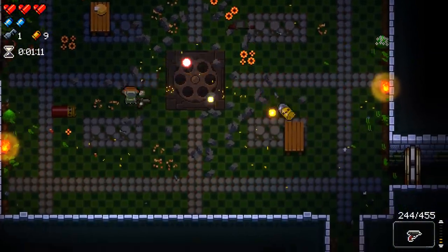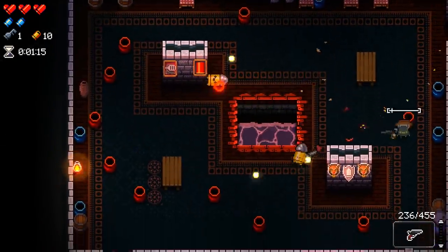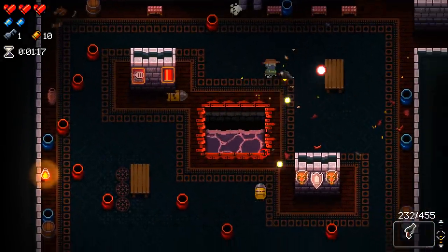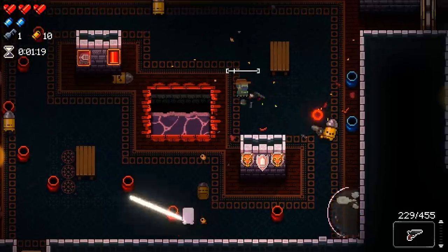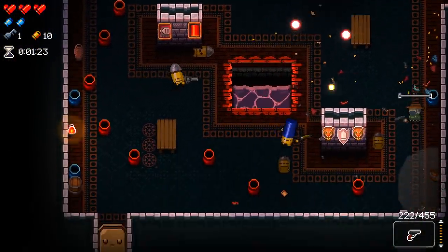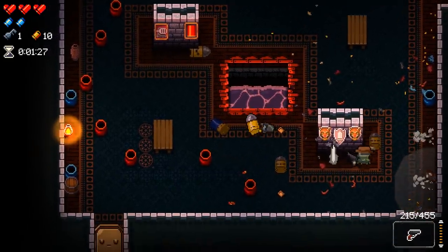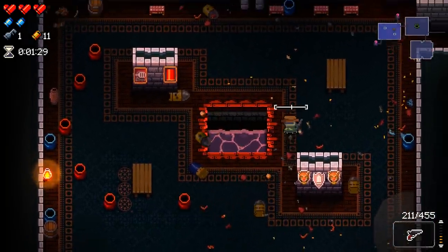In my previous video on how to unlock the Gunslinger, that is technically how to play as him — he gets to play as him for that run. But if you don't beat his past in that run, you can't select him from the breach, which is something I didn't know at the time, and I do apologise for any confusion that caused. This is a tips and tricks video on how to actually beat that past and unlock him for good.